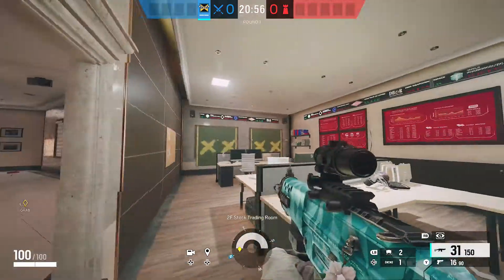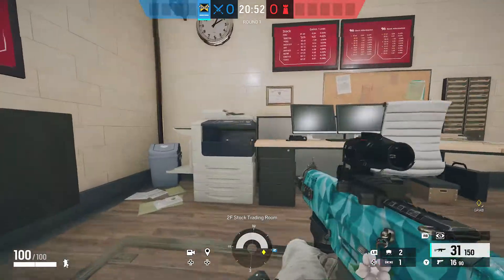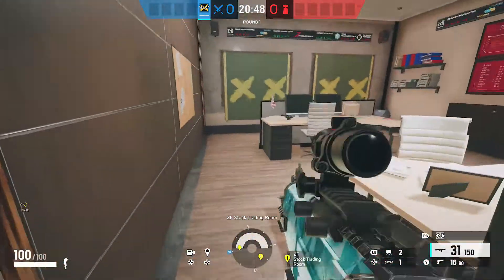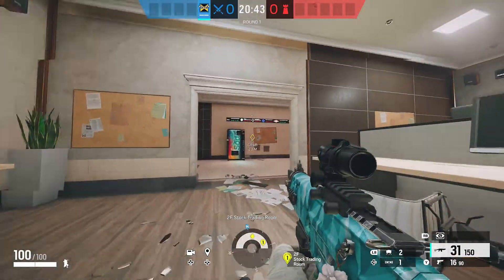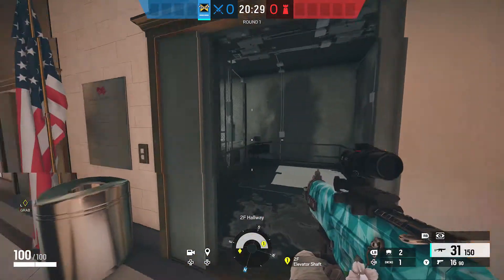This whole hallway in general is referred to as stock hallway, because this room right here is stock. A lot of defenders hold stock down — you'll normally see a Valkyrie cam placed here or a pre-placed C4. Stock is a pretty common point for defenders to hold. Over here we have elevator again, the same one from ground floor and basement.